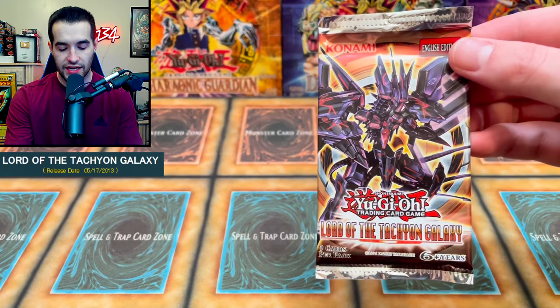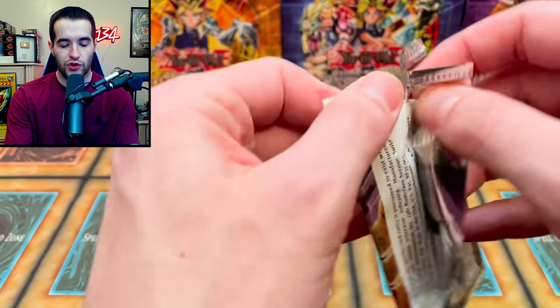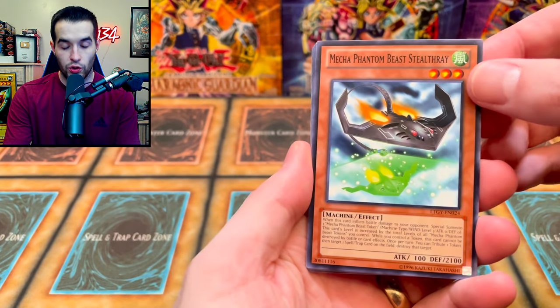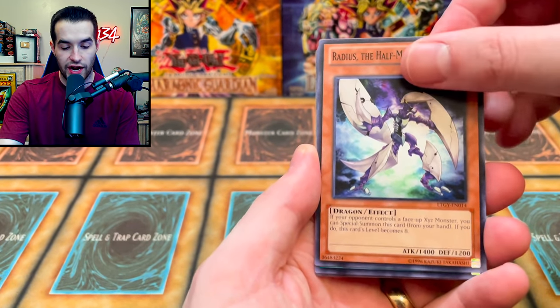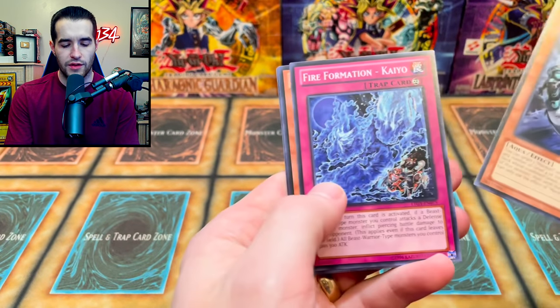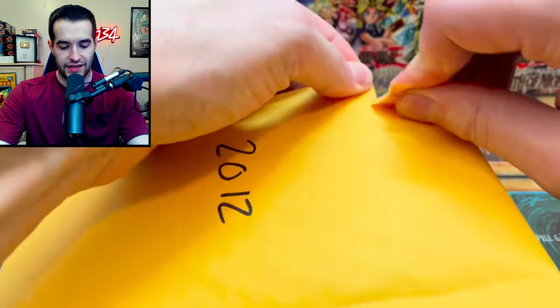2013 — we have Lord of the Tachyon Galaxy. Let's see if we can get some of those Dragon Rulers. Inside: Shark Kraken, Legendary Atlantean Trident, Radius the Half-Moon Dragon, XYZ Revenge, and maybe a rare and a foil.